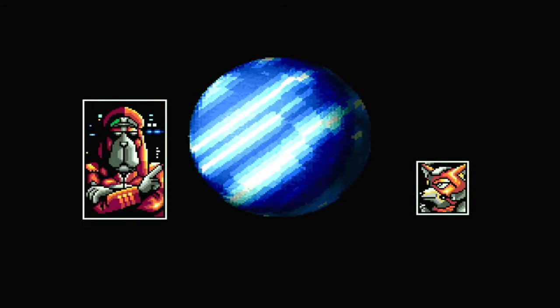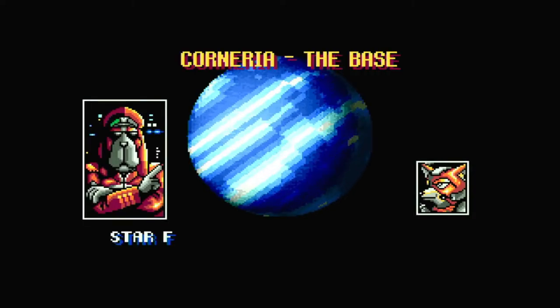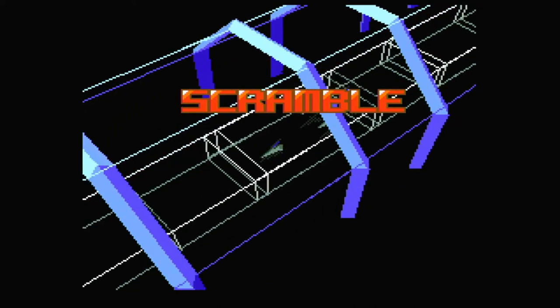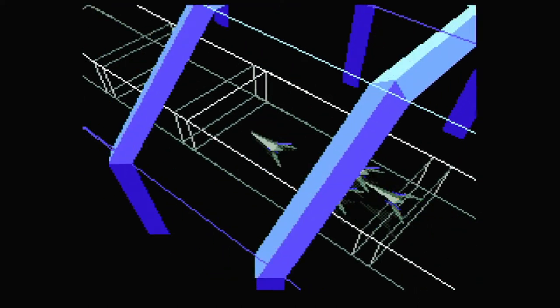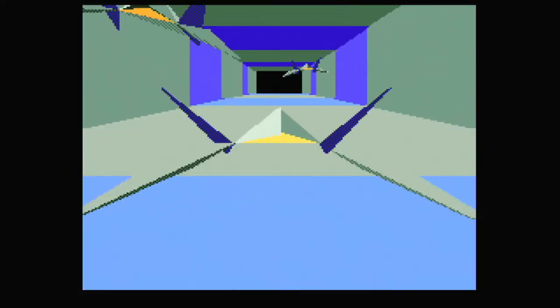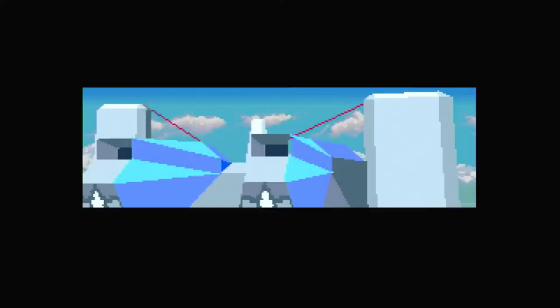Let's go with level 1. 'Corneria, the base. Star Fox team, our last resort is to counter-attack Venom. Good luck.' That's where it all started. 'Emergency! Emergency! Prepare for—' I cannot tell what that English man said. He clearly said 'emergency' at the beginning, but then the rest of his lines you couldn't really hear. No subtitles and all.